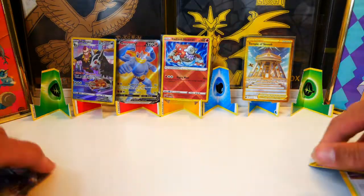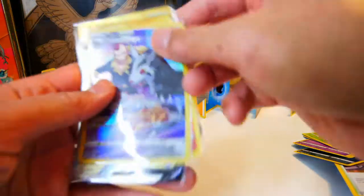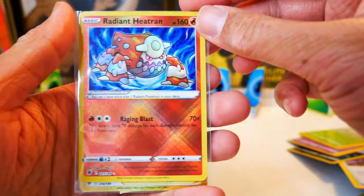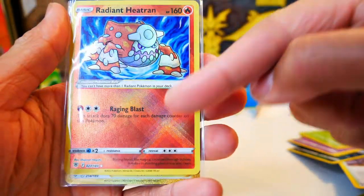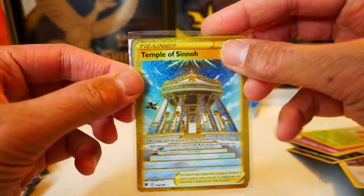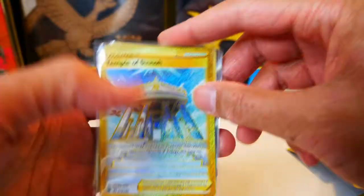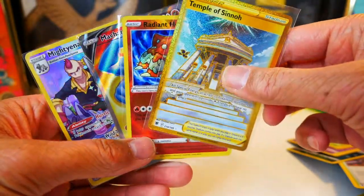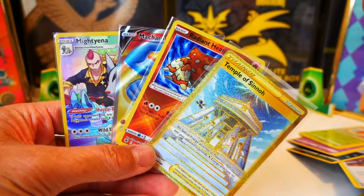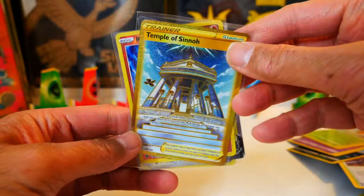Alright, so this was Astral Radiance pre-release. We got several hits: a Mightyena Trainer Gallery, a Full Art Machamp V, a Radiant Heatran — that holo pattern is pretty, pretty cool — and a Gold Temple of Sinnoh. Let me know in the comments how your pre-release is going. Do you think Astral Radiance is going to be a good set, or do you think it's going to be similar to Chilling Reign or Fusion Strike? Make sure to leave a comment and a like. Enter the giveaway using the Google Form Doc in the description. I'll see you guys in the next video.